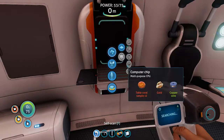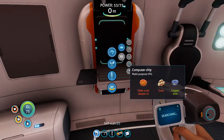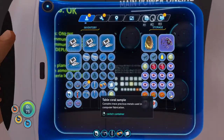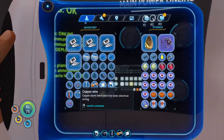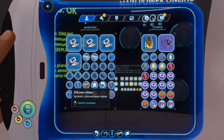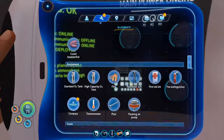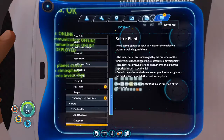At least I have unlimited health. I do have the two table coral samples, right? Yes, in fact I have three. So I'm going to store that battery and copper wire. Can you craft directly from things you have in storage? No, you can't — would be nice. That really would be a nice thing to have.